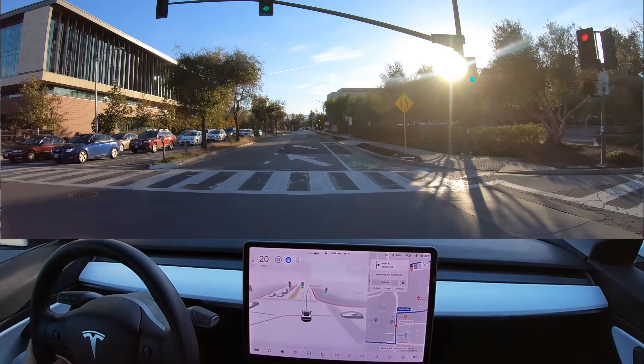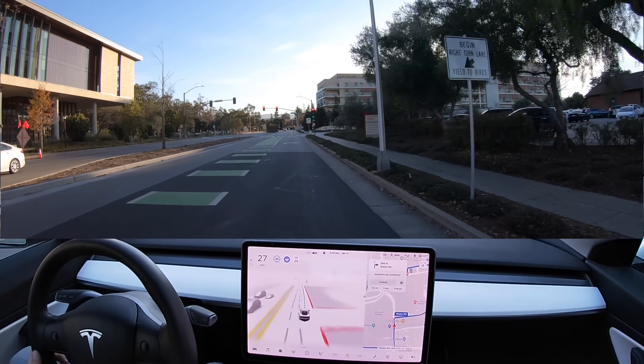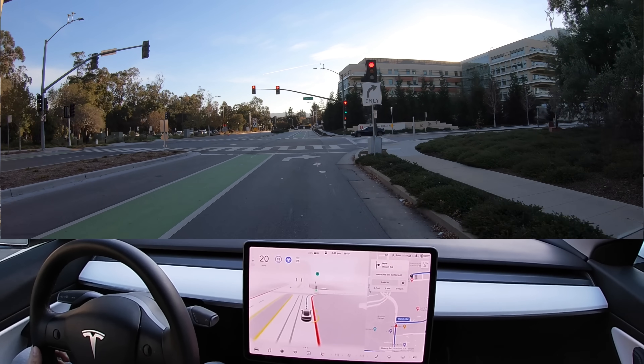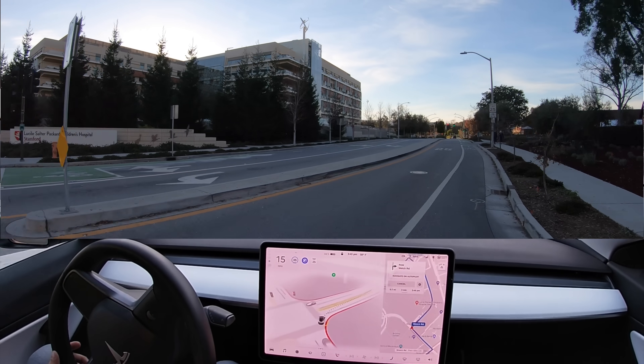We need to turn right here and cross the bike lane, and the car does a good job at it. Now turning right onto Welch Road — we have the green light for the right turn. Tesla does it, look at that.